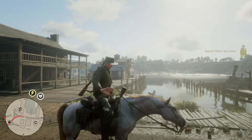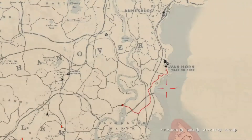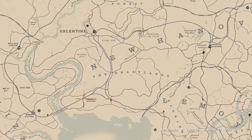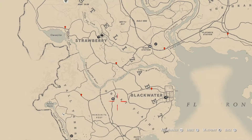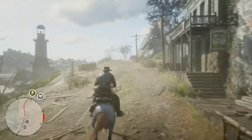The most difficult thing about this challenge is that there are several bodies of water you're going to need to cross. From Van Horn, you're going to want to cross the Camasa River at the crossing to the south, then follow the waypoints to Flatneck Station where you'll use the barge crossing. But then you've got to go all the way up to the Awangila Dam to cross the Montana River, and then backtrack towards Blackwater.